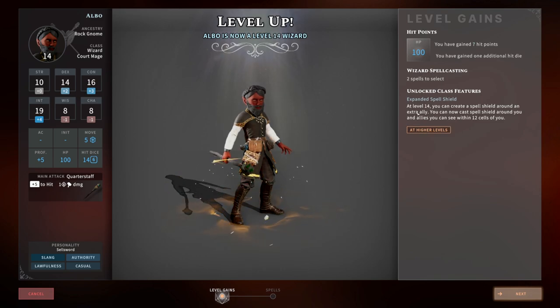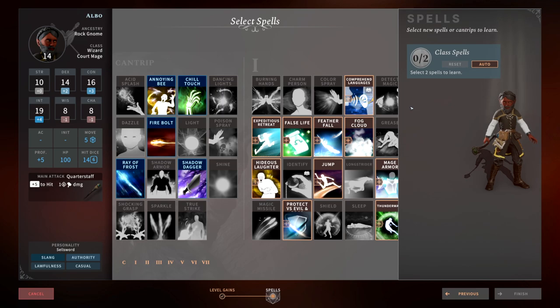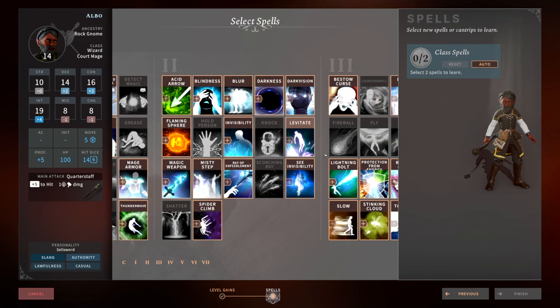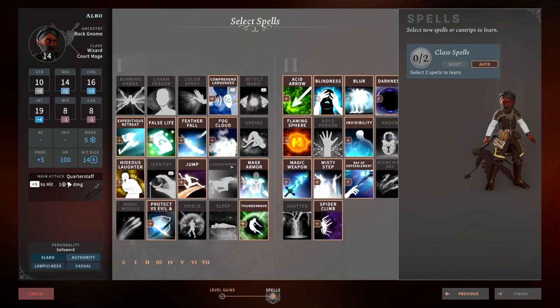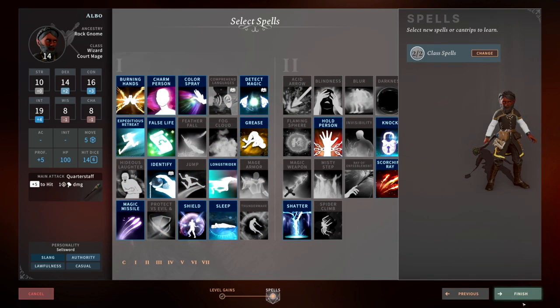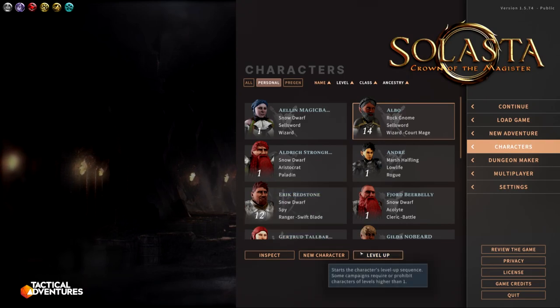Level 14 is where the build really expands. You can now create a Spell Shield around an extra ally, and you can cast it at up to 12 cells range — double the previous range. So the range has doubled and you can now put it on two people plus yourself. Three of the four party members are going to have a damage shield. At level 14 that's equivalent to 56 points of temporary hit points. So 56 times 3 is how much damage you're absorbing across your entire party. Pick up Finger of Death and Symbol here.